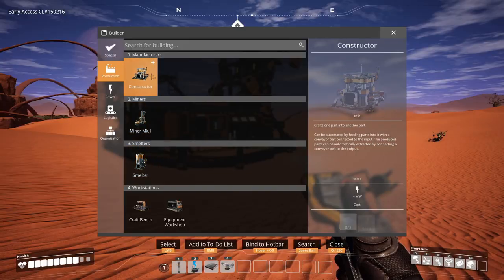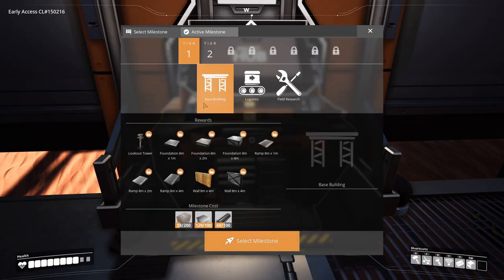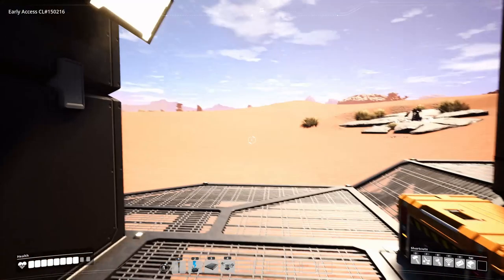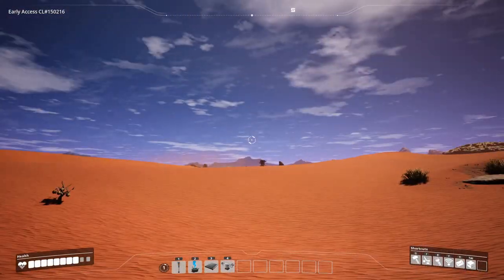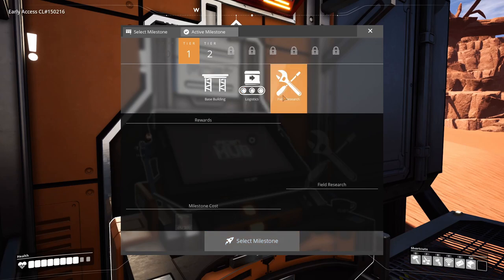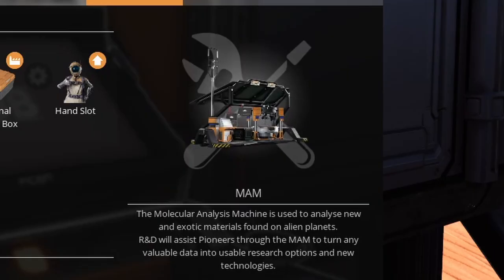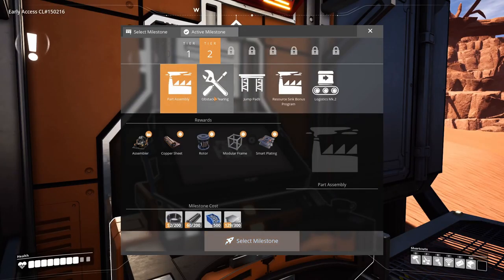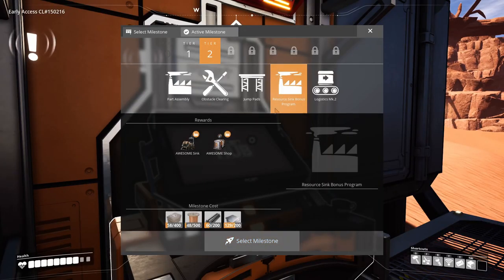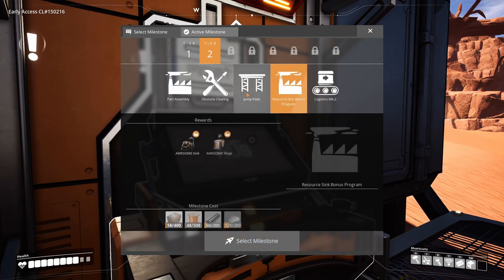We have all these things already. Let's see what we need to focus on. Base building is just foundations and stuff for a factory. Logistics would be inside base building, and field research would be the MAM. At tier two it's mostly factory stuff, except for the Awesome Sink and Awesome Shop — I think the lights are in the Awesome Shop.